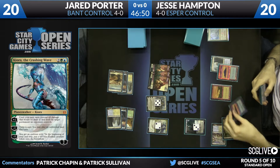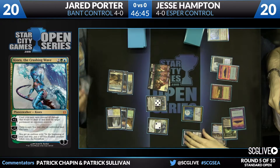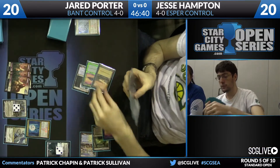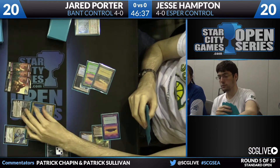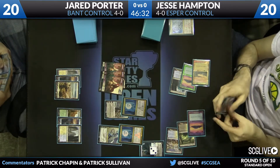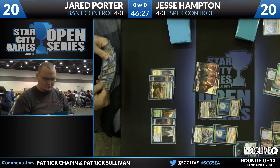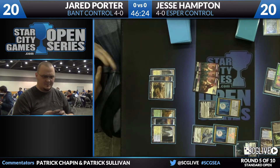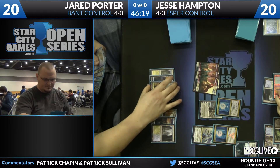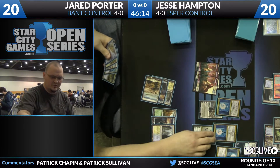This is definitely a lot different than a Blue-White or Esper mirror. Jesse is thinking: you have Elspeth, all these tokens, and I still need to kill Kiora — she's the biggest threat right now. He hits Kiora with a Detention Sphere, then hits Elspeth as well. Two Detention Spheres for Jesse, taking care of Jared's planeswalkers. There's been a lot of tapping out in this match — definitely unconventional gameplay. But Jesse didn't fall for the Kiora-hitting-Jace trick, and a Detention Sphere takes care of Jace too.